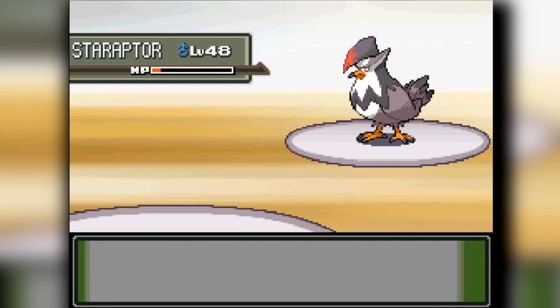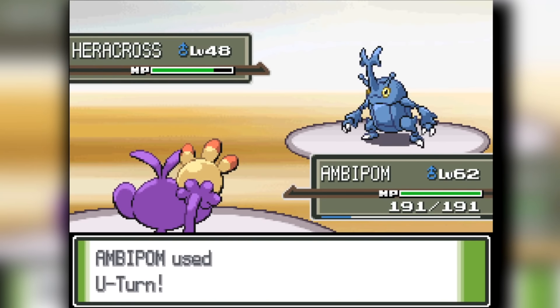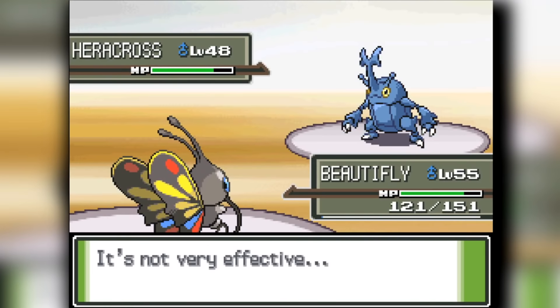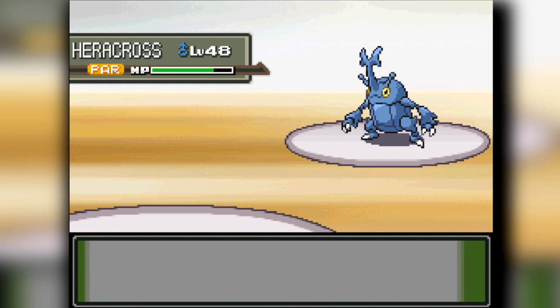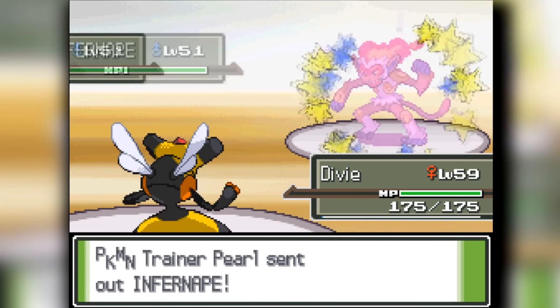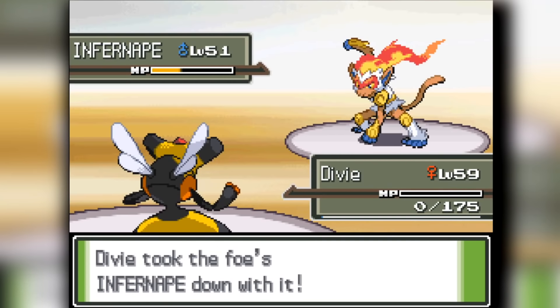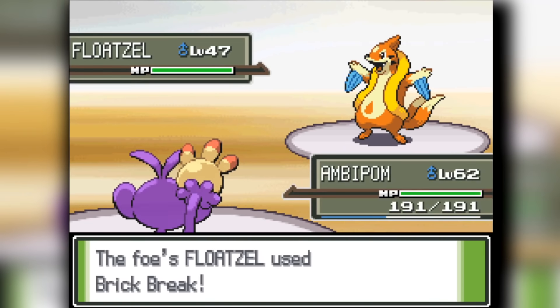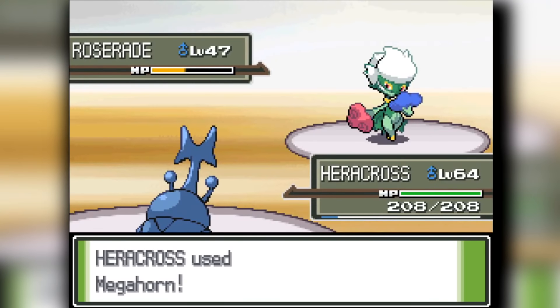I get slowly destroyed by Staraptor but we pull through. Our Wormadam doesn't finish it — Ambipom steps up with a new move, U-turn, and I U-Turn out against Barry's Heracross then send in Beautifly. I take Close Combat, use Stun Spore, then get knocked out. Ambipom comes back and knocks Heracross out in two hits. Infernape comes out — I send out Vespiquen and Destiny Bond it, knocking herself out with Infernape. Floatzel comes out — I miss two Double Hits. Ambipom eventually takes down Snorlax, then Heracross finishes with Megahorn on Roserade. Strong showing.